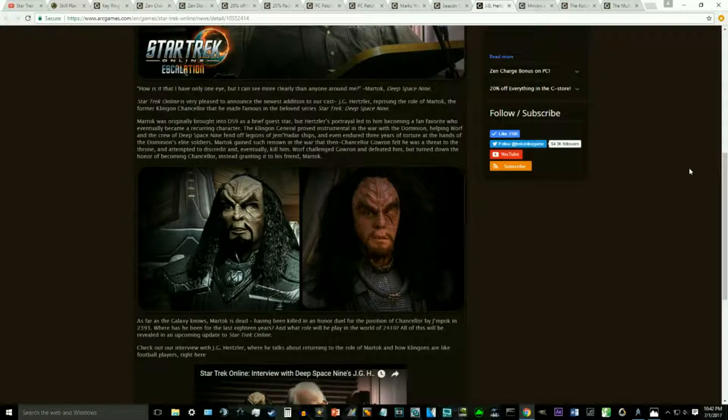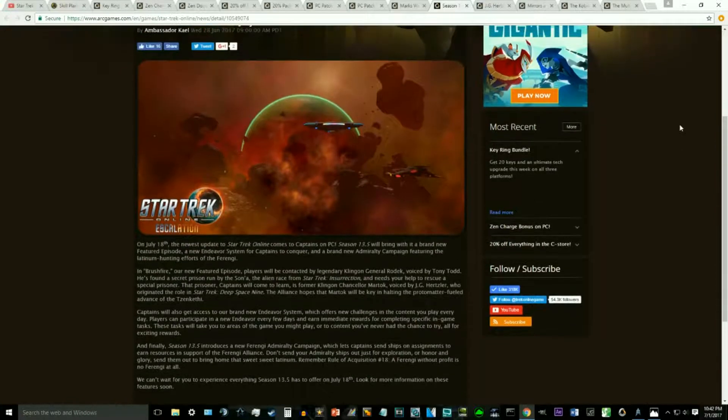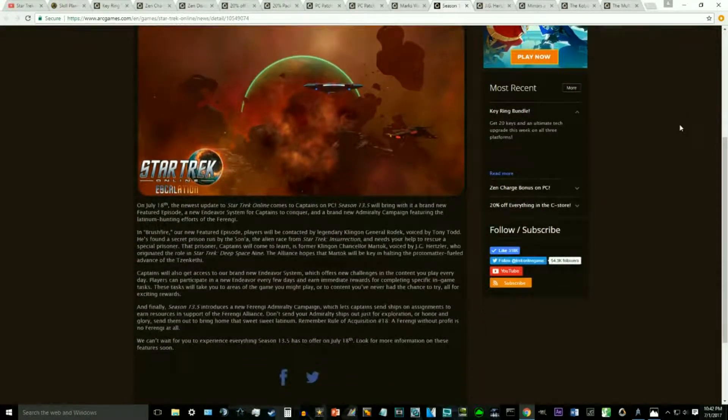Season 13.5 comes to PC on July 18th. Not only do we get our brand new Endeavor system, which we've talked about in a previous episode, and the brand new Admiralty campaign featuring the latinum-hunting efforts of the Ferengi, which we also talked about in previous episodes, but we also get a new episode: Brushfire.